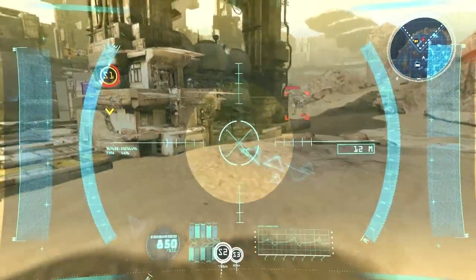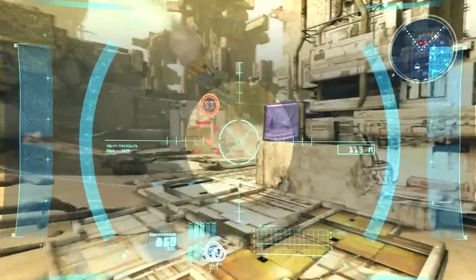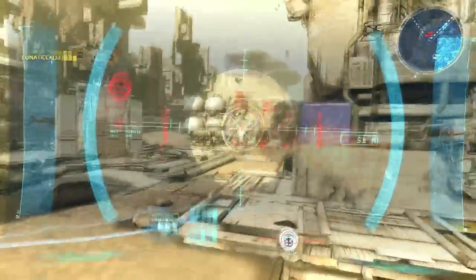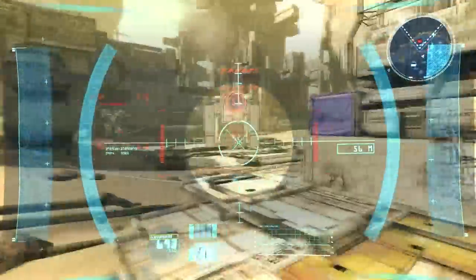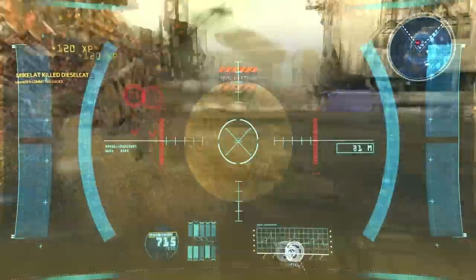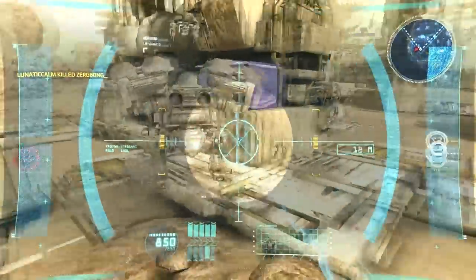Shield on — let's go. Damn, overheating. You don't get to do that — I get to SA Hawkins you, because that's the best ability ever. Now I'm just going to go slowly into this point here.